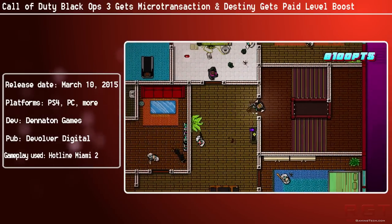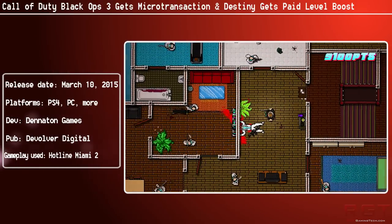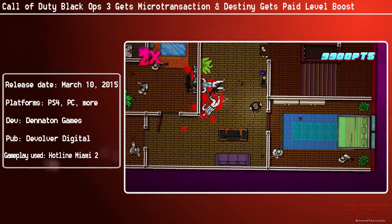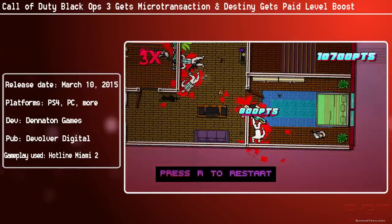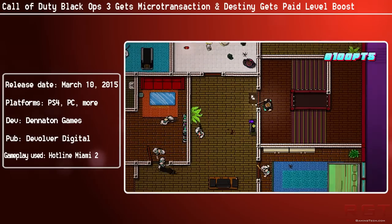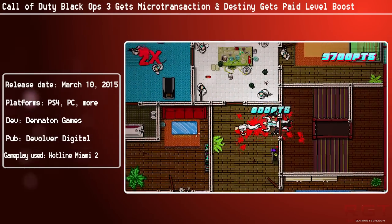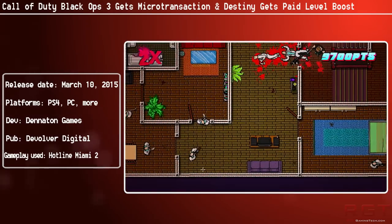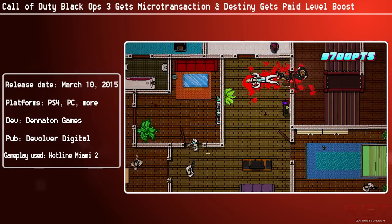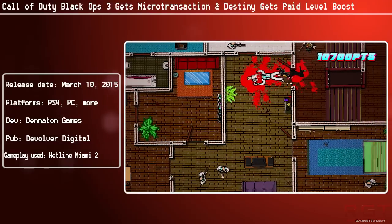Next up is Destiny, which of course already had microtransactions — but now there's something else. You can pay £25 to boost a character to level 25. They're available for each of the game's three characters: Titan, Warlock, and Hunter. And by the way, that's per character — you can't just pay £25 and level up all your characters. No, you have to do it per character.